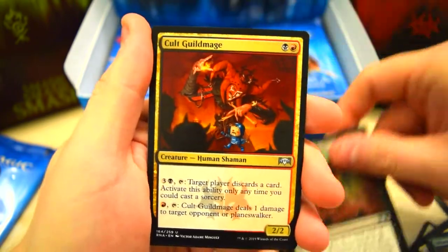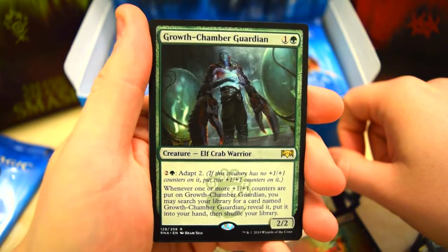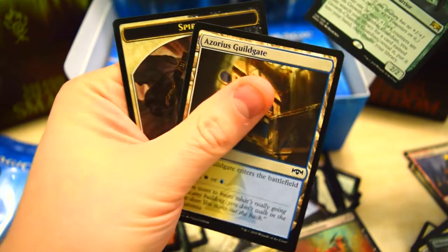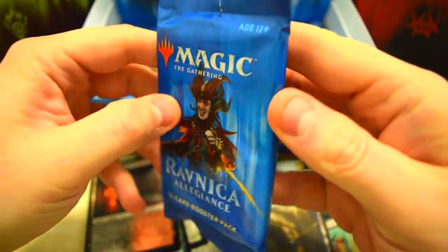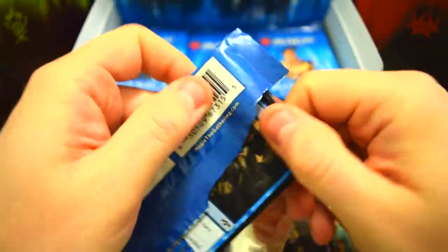Cry of Carnarium, Cult Guild Mage, and we've got Growth Chamber Guardian as our rare — pretty good card, worth a couple bucks. We'll do one more here of Allegiance and then we'll dive into our Kaladesh pack.